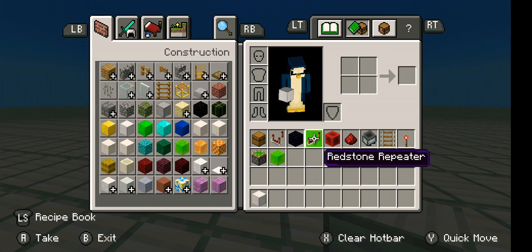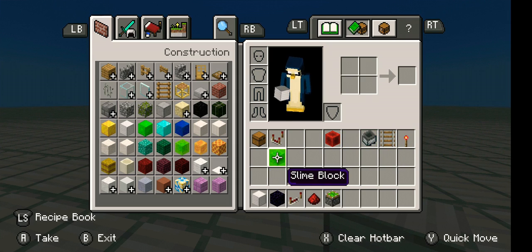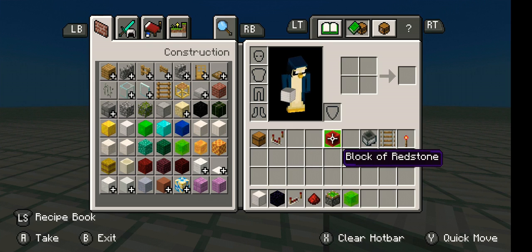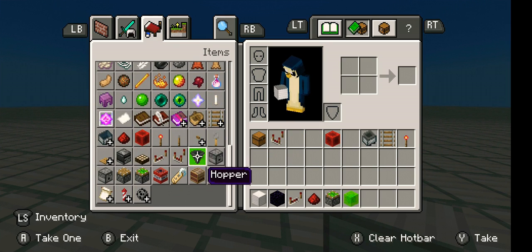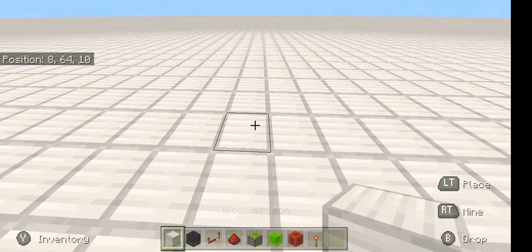After you have your space set up, get your obsidian, repeaters, redstone, sticky pistons, slime blocks — oh, you're also going to need hoppers, sorry about that. We can save that for later. Get the block of redstone and the redstone torch.